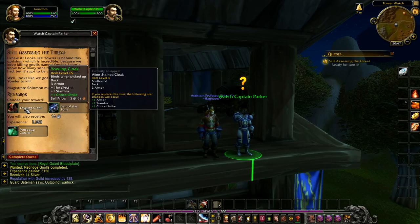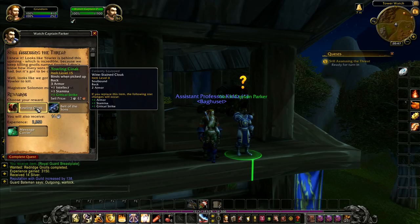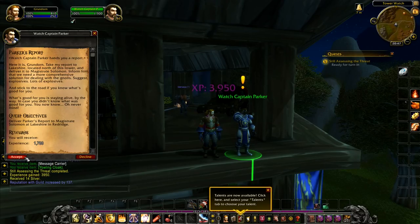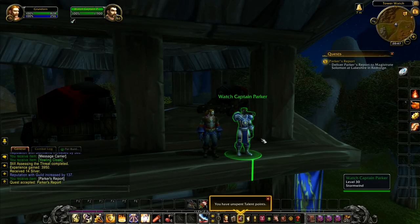For reward choices we have stamina and critical strike, plus a belt with one strength and one stamina — I'm going to go for the Yowling Cloak to upgrade my cloak. The message carrier is another eight-slot bag but we don't need it since I sent us our own bags. We've got an unspent talent point — we've reached level 15! Next quest: 'Take my report to Lakeshire and deliver it to Magistrate Solomon. Suggest explosives — lots of explosives. And stick to the road if you know what's good for you.' I like this guy.